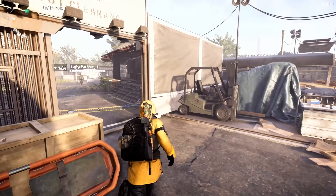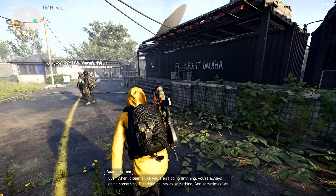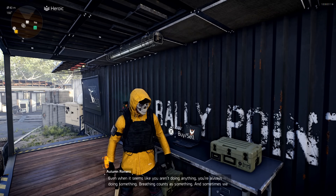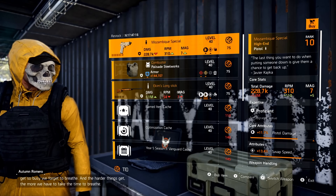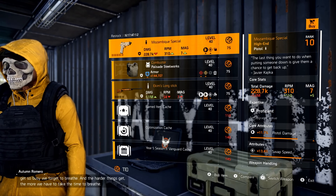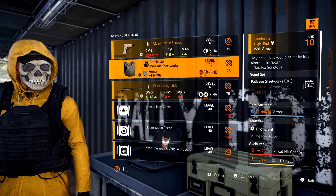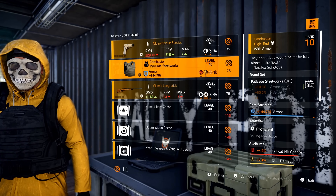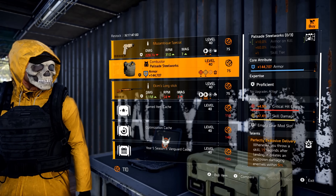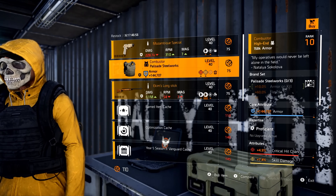The other two vendors at the Base of Ops will be the Countdown Vendor and the Clan Vendor. Remember, they are both in Washington D.C. and New York City. Here is your Countdown Vendor. With the three named items this week, we have the Mozambique Special — the named pistol with Perfect Breadbasket — and it comes with swap speed. Following that, we have the Combuster, the named Palisade Steelworks chest piece with Perfectly Explosive Delivery, and this one has crit chance and skill damage.